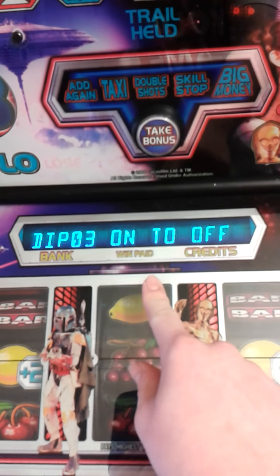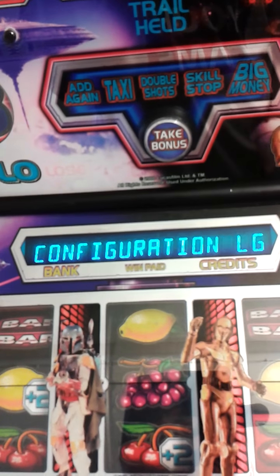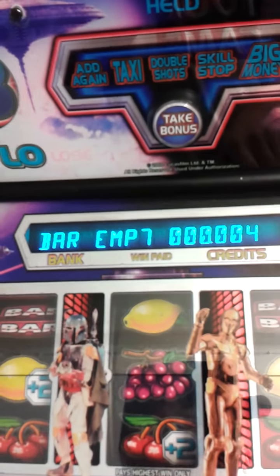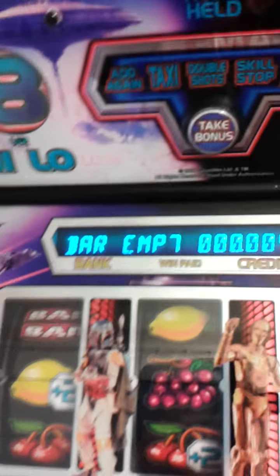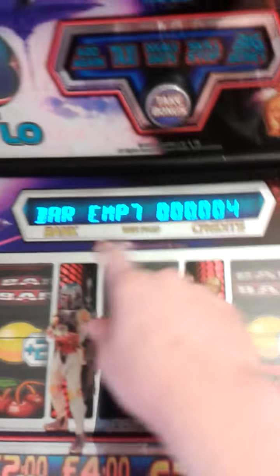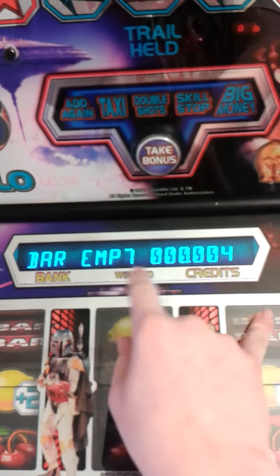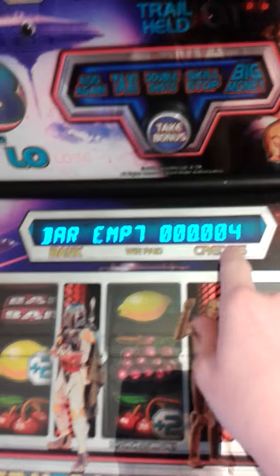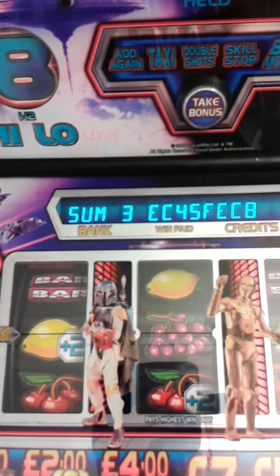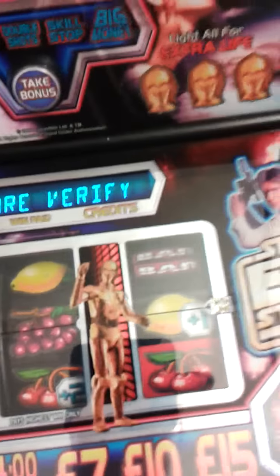Config tells you the date and time, and which dip switches are on or off. Software verification is for the chip on the game card — it has your logic chips on it. It tells you the software version. This one is an Emperor Strike Back, version 04, with a specific EEPROM code.